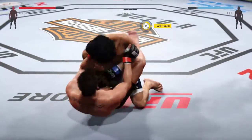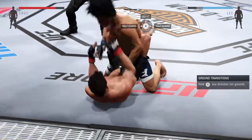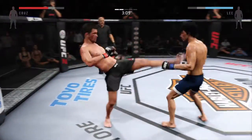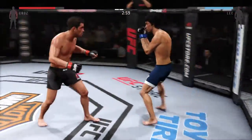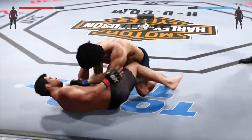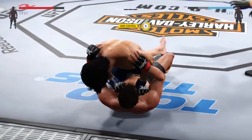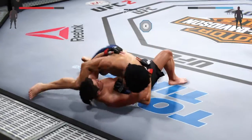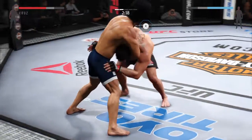Nice takedown. Cruz gets it back into his guard — scramble, scramble. Great job with the roundhouse. That huge head kick was blocked. Looking for the takedown again. Half guard. He's showcasing some great movement on the ground. In the clinch.